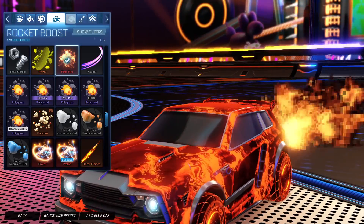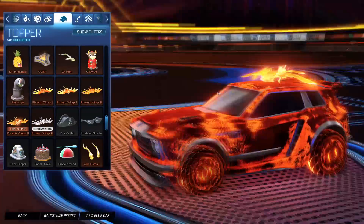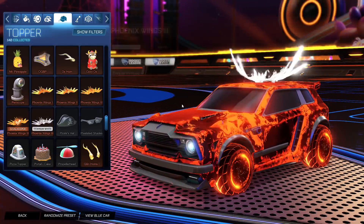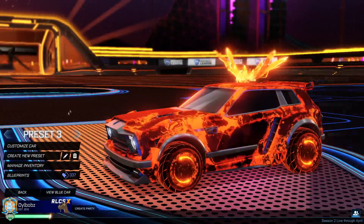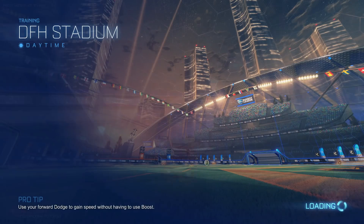This is the intended design out of the bundle. And it goes really nicely with the Phoenix Wings topper from the Rocket Pass — that's really clean. So guys, this is the intended car design that you get for 3,000 credits. What do you think? I guess this is something I'll have to rock from now on.